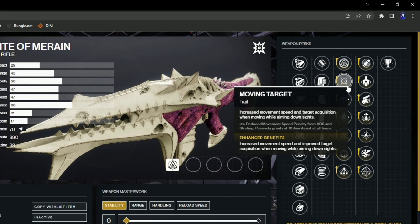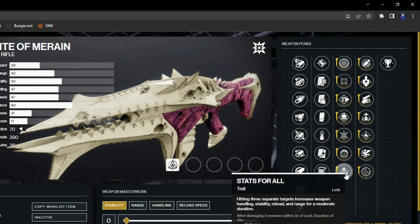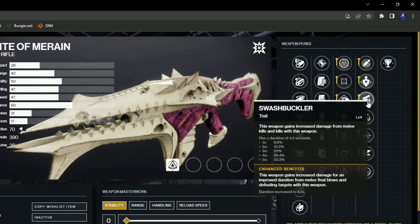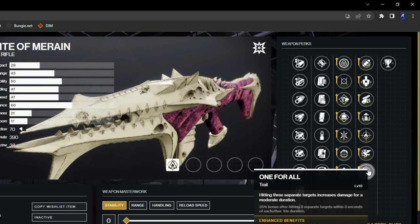If we take a look at the column of perks, we have Insomnitable, Moving Target, Pugilist, Demolitionist, Well-Rounded, Focus Fury, and Stats for All. In the second column we have Out of the Storm, Gut Shot Straight, Swashbuckler, Adrenaline Junkie, Firefly, Vorpal Weapon, and One for All.